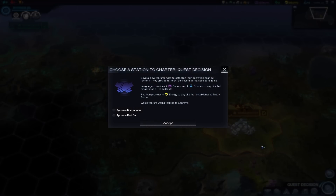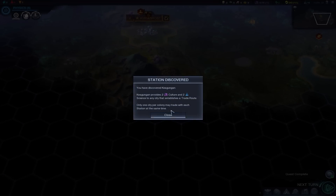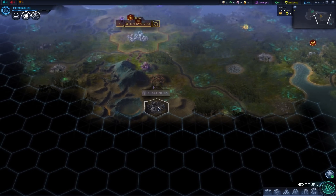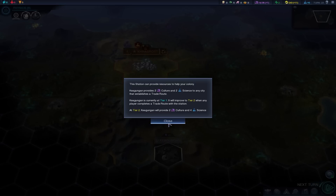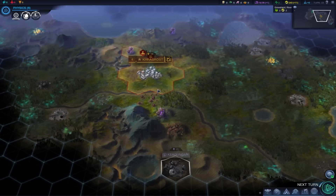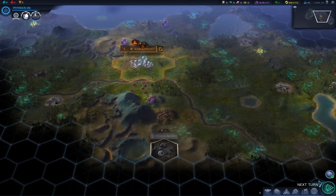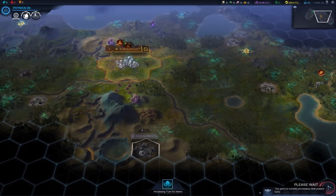Quest decision — choose a station to charter. Several new ventures wish to establish their operation near our territory and provide different services: one provides culture and science, one provides energy. I'm going to go with culture and science — let's accept that. They established near our territory; only one city per colony may trade with each station at a time. We did finish that quest, so that's good news.